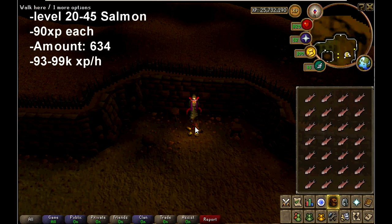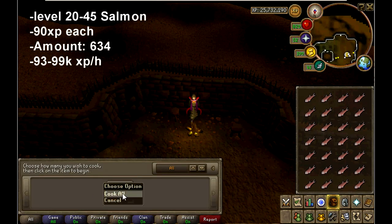The next thing you're going to be cooking is raw salmon, from level 20 to 45. These give 90 XP each, and you're going to need approximately 634 of them. They give around 93 to 99k XP an hour.